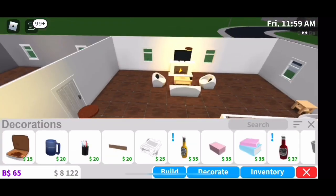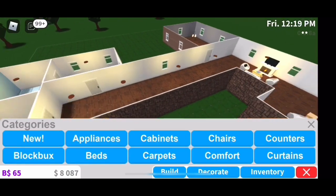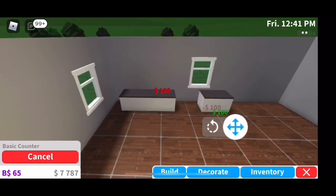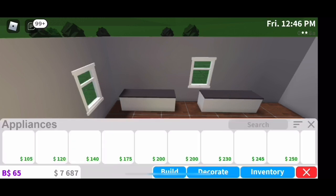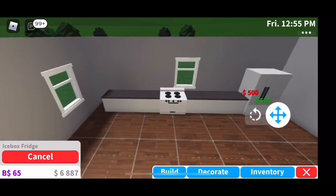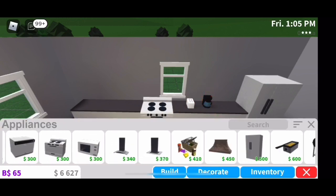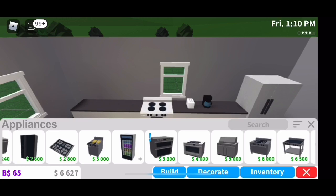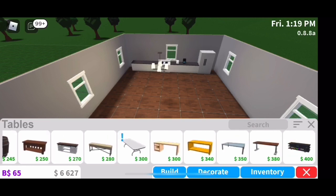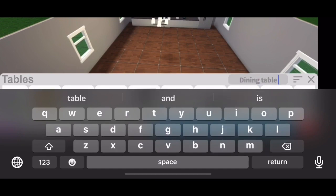Now I'm still decorating — I put little books on the coffee table and was putting curtains on the windows but didn't like them so I skipped that. I put in the counter and left a space for the oven and fridge, then added the oven and fridge. Then I decided to put in a toaster and coffee machine. I love coffee in real life — Starbucks, McDonald's coffee, Dunkin' coffee — just any coffee.